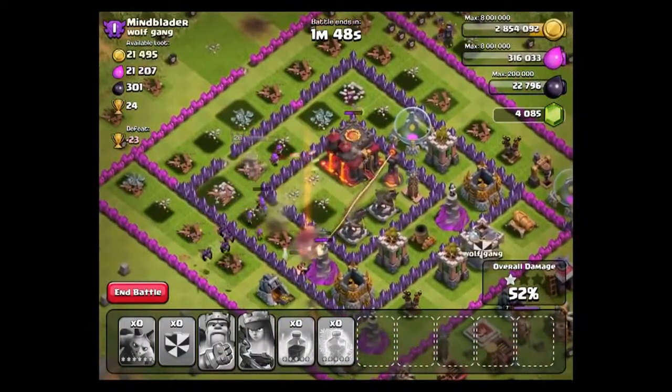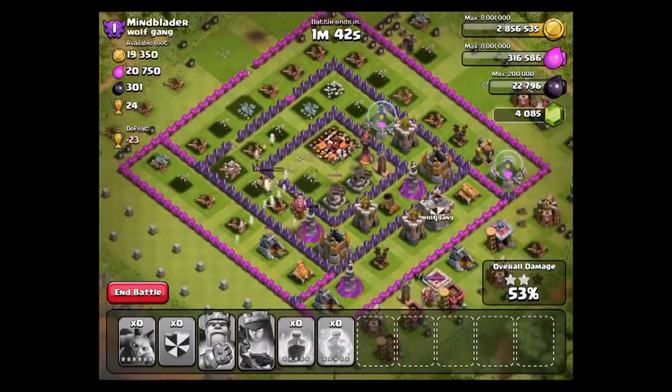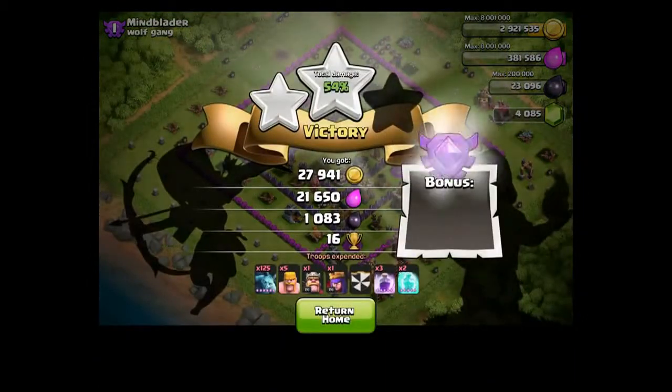Now, can we clutch the Town Hall? The Queen's on it. She's raged up. Is she going to take it out? She has got the Inferno bothering her. But yes, we've been able to get the two-star with the all-max minion raid. That is absolutely insane. Obviously with help from our King and Queen, but we're bringing them along for everything.